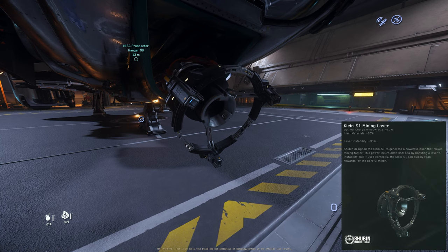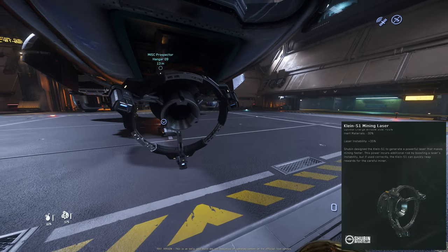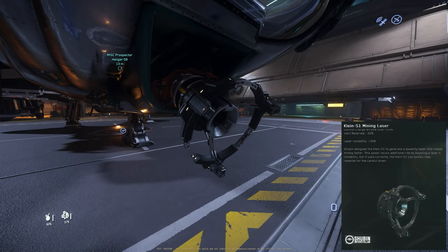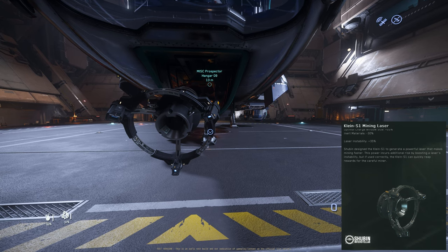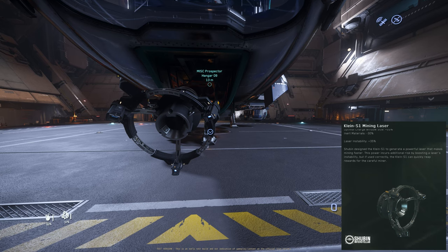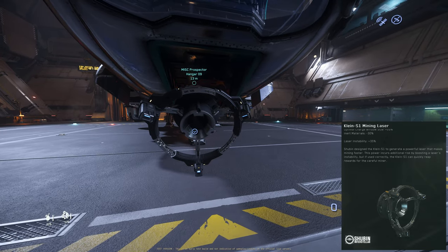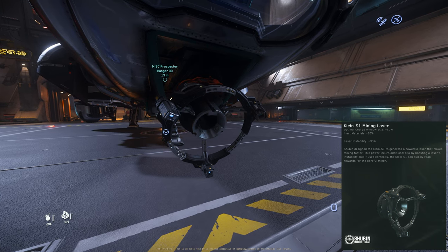Next is the Klein size 1 mining head. It looks very simple — honestly gives me a feeling of Drake ships. Shubin designed the Klein size 1 to generate a powerful laser that makes mining faster. This power comes with additional risk by boosting instability, but if used correctly, it can quickly reap rewards for the careful miner.